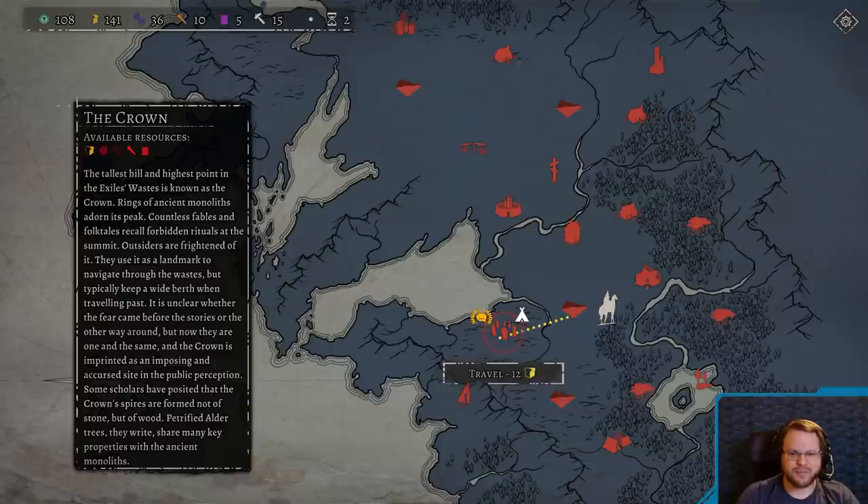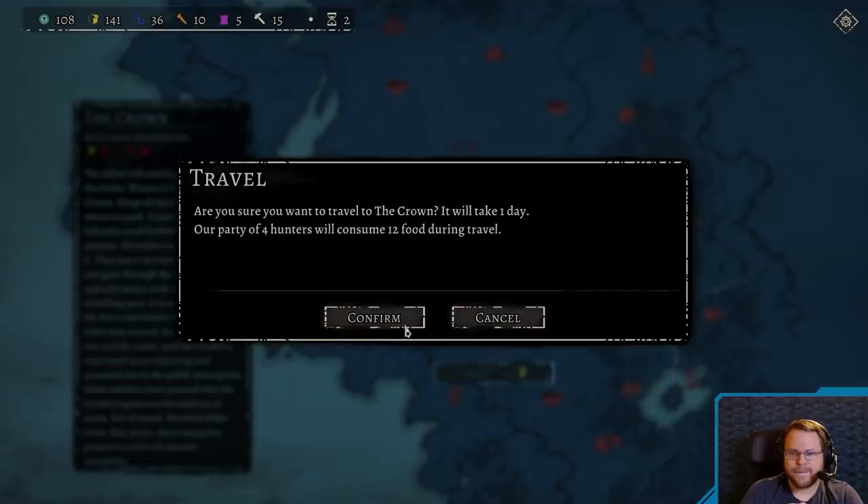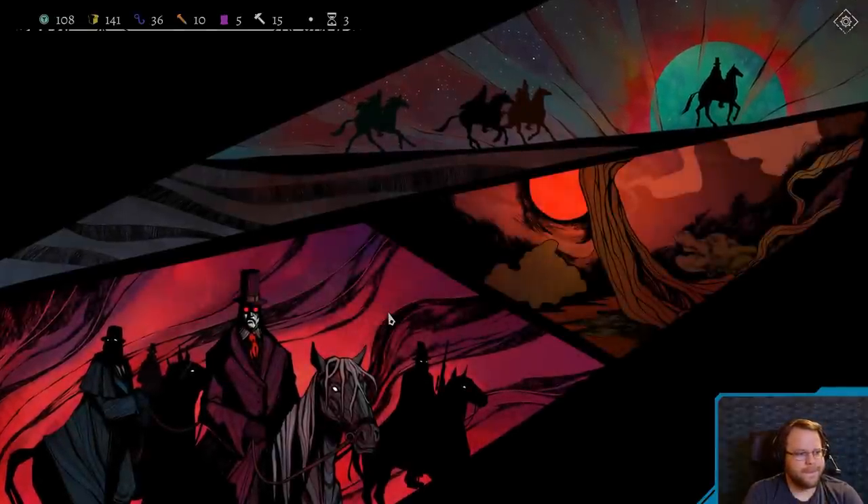The writing is solid. The Crown — the tallest hill and highest point in the Exiles Wastes. Rings of ancient monoliths adorn its peak. Countless fables and folktales recall forbidden rituals at the summit. Outsiders are frightened of it. They use it as a landmark to navigate through the Wastes, but typically keep a wide berth when traveling past. It's unclear whether the fear came before the stories or the other way around. But now they are one and the same, and the Crown is imprinted as an imposing and accursed site in the public perception. Some scholars have posited that the Crown's spires are formed not of stone, but wood — petrified alder trees sharing many key properties with these ancient monoliths.